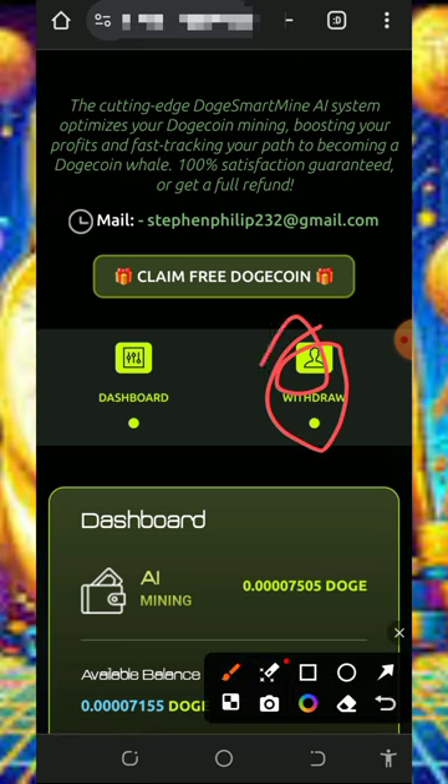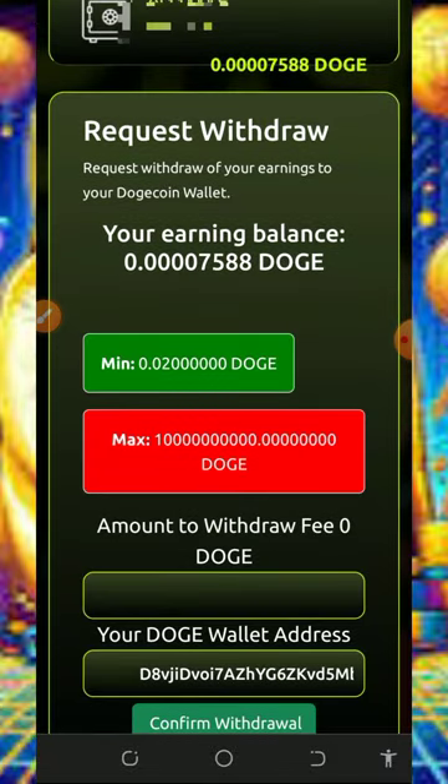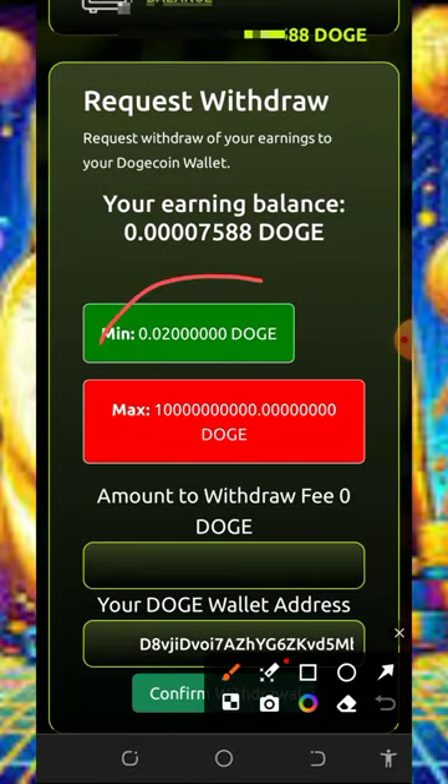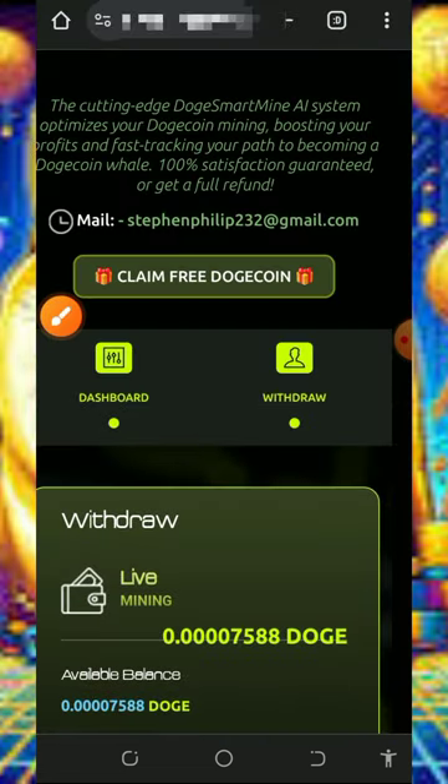Once you accumulate enough balance, all you need to do is place a withdrawal. Tap on the withdrawal button on the screen and it's gonna take you to the withdrawal page. Enter the amount you want to withdraw. The minimum withdrawal from this website is 0.02 Dogecoins, meaning every single day you can withdraw from this platform even without making a deposit. There's no maximum withdrawal and no transaction fee. Tap on the confirm button and payment will be sent to the address used for your registration immediately.